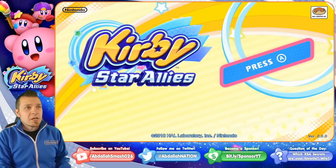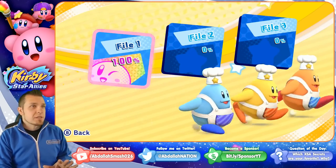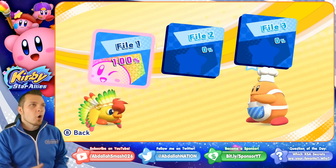If you guys didn't already update your game, do so simply by clicking onto the game from your Nintendo Switch home console, and then it'll automatically update. In the 2.0 update, we've got access to brand new characters such as Rick, Kaneku, Marks, and of course your boy Gooey.